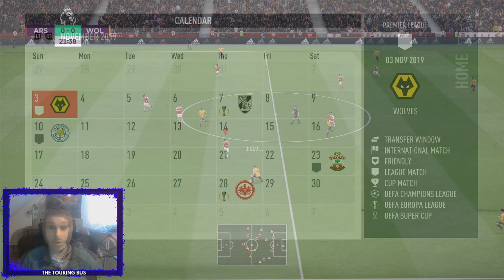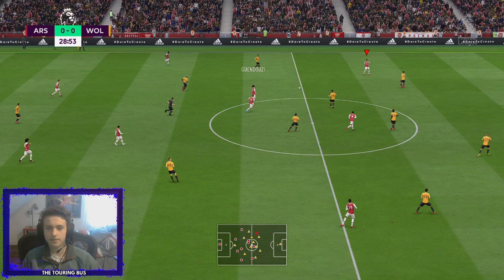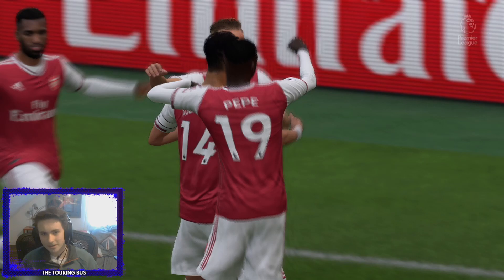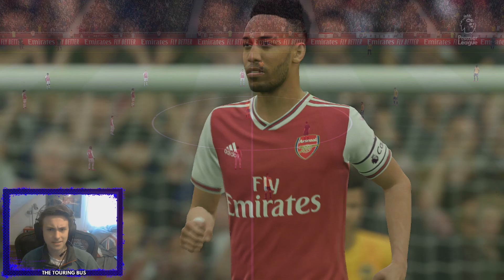Our first game is against Wolverhampton at home on November 3rd. Good tackle from Hector, Doherty is wide open on the right wing, plays it inside - it's gone past everybody but we clear it at the back post. On the counter attack, Lacazette, Guendouzi, Aubameyang back to Lacazette, a bit of space, James Maddison - some really good passing - and Aubameyang finishes it off. An incredible team counter-attack goal, and we are 1-0 up. Maddison has only one goal so far this season but a ton of assists.